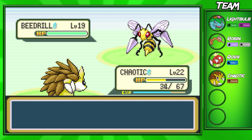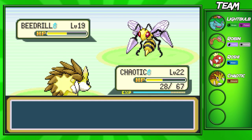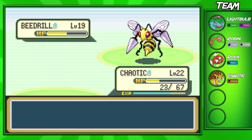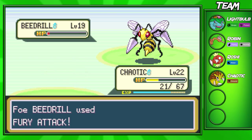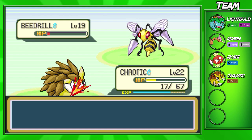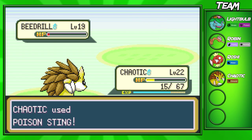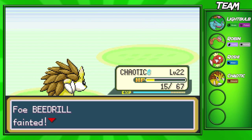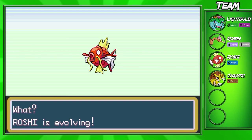Going to get hit by Fury Attack — not going to do much damage because we have decent defense. Ground-types usually have super good defense, and Beedrill doesn't have the greatest attacking stat anyway. It hit four times, and we're going to use Poison Sting — I wanted to give that Beedrill a taste of its own medicine. Roshi goes up to level 20, and now our Roshi's going to evolve.